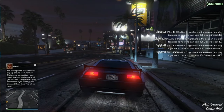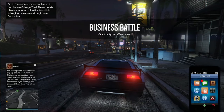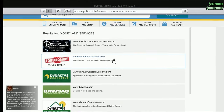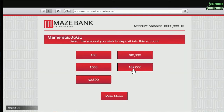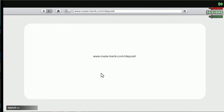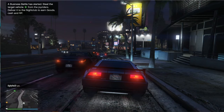Alright guys, for the first money glitch, the very first thing you want to do is put all of your money into the bank. You can do that by opening up your phone, going to the internet, then money and services, scroll all the way down to Mays Bank, open that, and press deposit to deposit all of your money. Keep in mind, both your GTA 5 Online accounts actually share the same bank account, so that's the reason we did that.